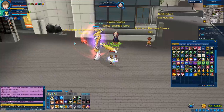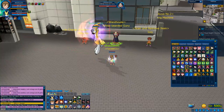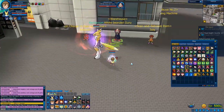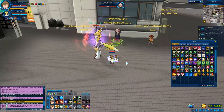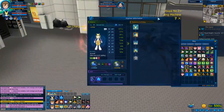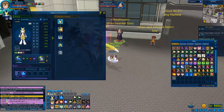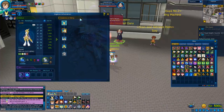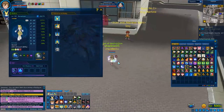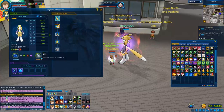Hello guys, welcome back to Digimon Master Online. Today we're going to talk about something called attributes and more basics about the elements of your Digimon — what type your Digimon is and what its attribute is. To reach this menu you have to click X on your keyboard or just click here. Now we are here, and we have Renamon. Renamon is a data attribute and our element is wind.